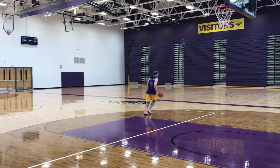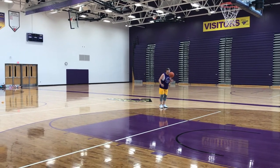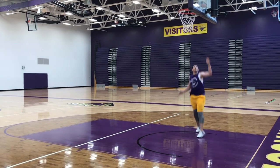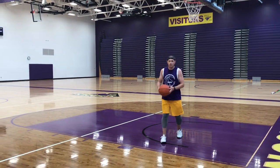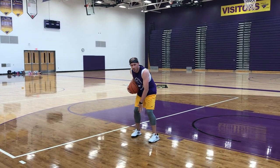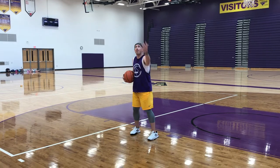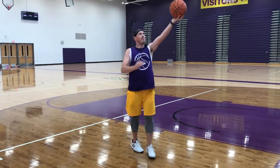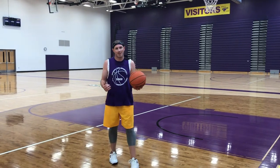It's a step back up and under — just like a post move, but you're coming from the outside. Step back, up and under. You step back first; both feet have to hit at the same time so that you can use either one for a pivot. When they fly at you, protect the ball, step through, jump off both, finish. Step back up and under.